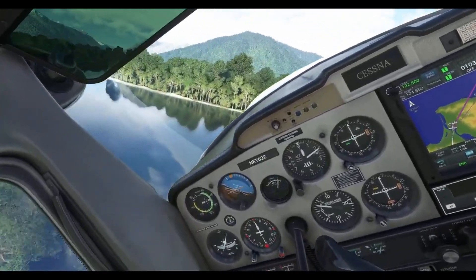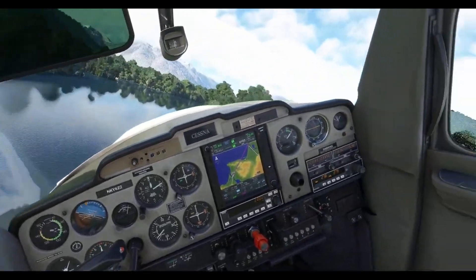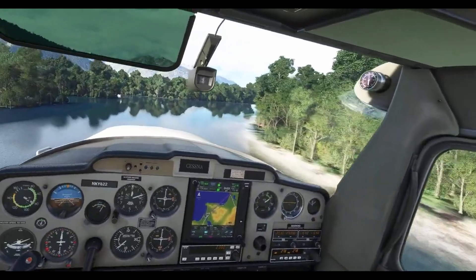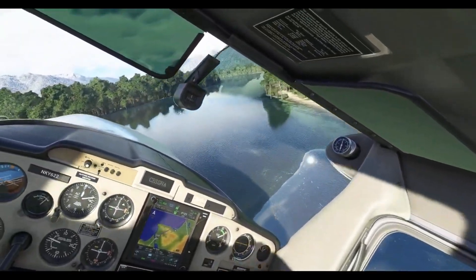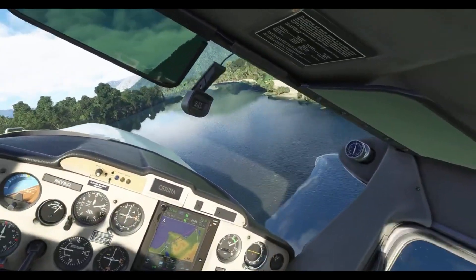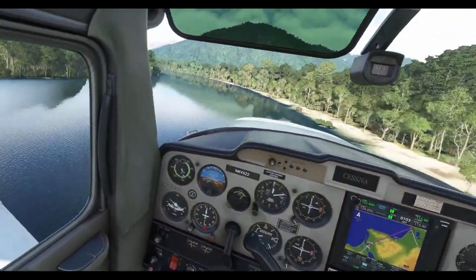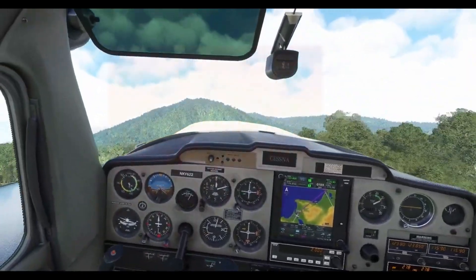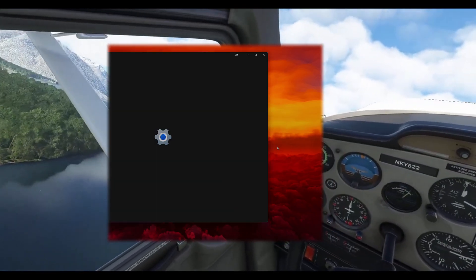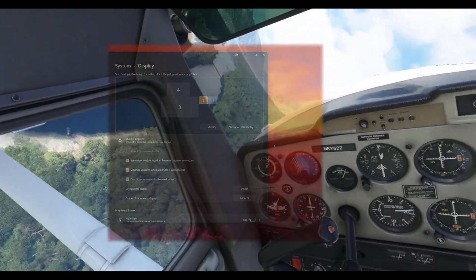Alright, tech aficionados, grab your popcorn because we're about to dive into the nitty-gritty of manually doing these settings. Method one: the handy-dandy manual extravaganza. Step one — begin on your Windows 11 desktop by giving it a right-click. Step two — spot that option called Display Settings and give that a click.